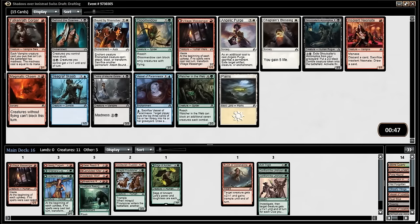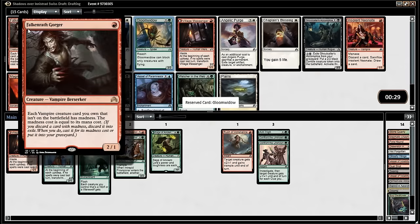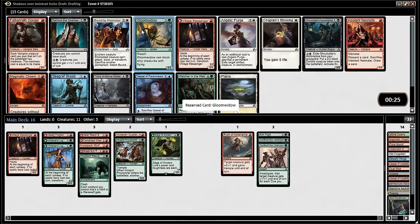Village Messenger is not the card I want, even though it is a wolf. I think Gloom Widow is the card I want — just another three-mana 3/3 aggressive card. Are we just good enough? There's something like Watchlist from the Web which is not where we want to be. Falkenrath Gorger — one-mana 2/1s and two-mana 2/1s are so similar and we don't really want two-mana 2/1s. It doesn't do anything madness-wise either. I just want this — a solid three-mana 3/3 aggressive card.